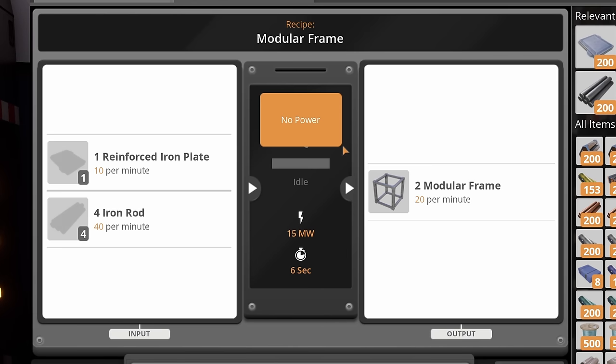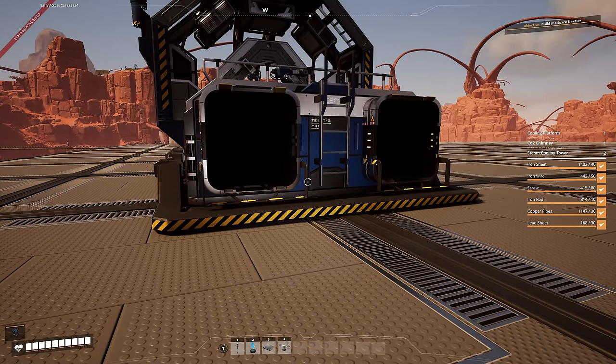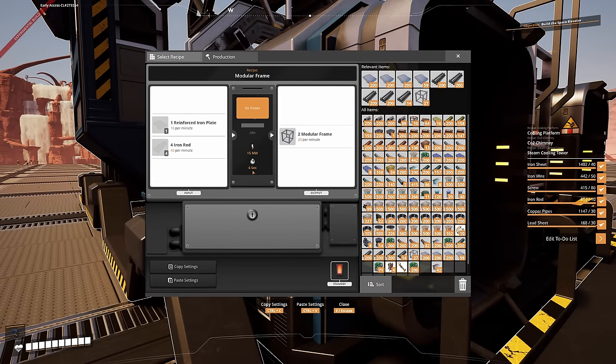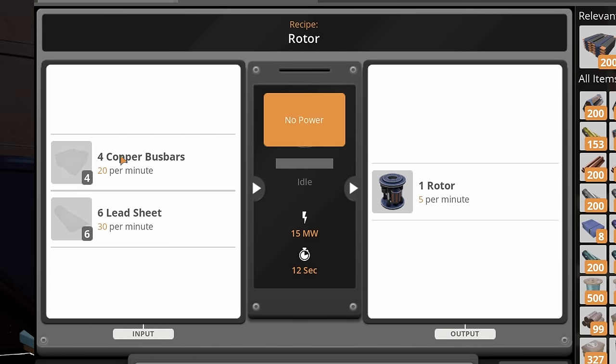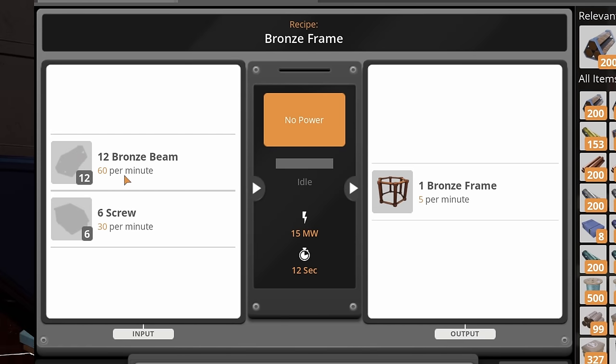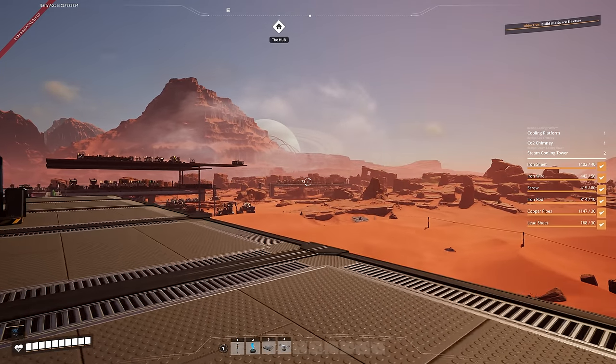There is also something else — modular frames requires 10 iron plates as well, which is a pain. So that means we need at least four assemblers to make reinforced plates to give me a profit, because 10 will get consumed for frames, five will get consumed for simple conveyors, and I need five for my own personal storage. The rotors require copper bus bars and lead sheets. The bronze frames require 60 bronze beams and 30 screws. The lead frames require 30 lead plates and 60 screws.